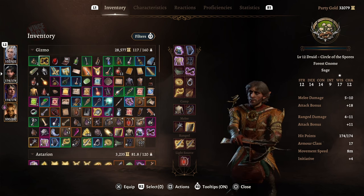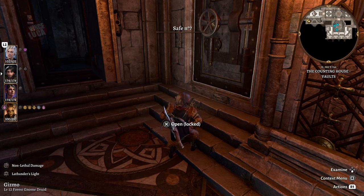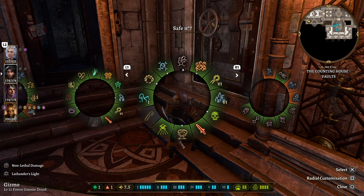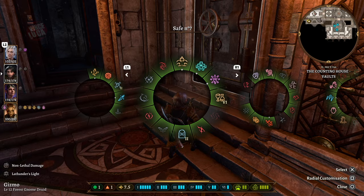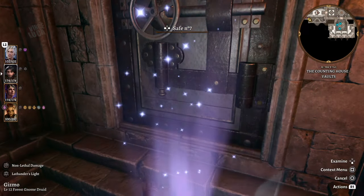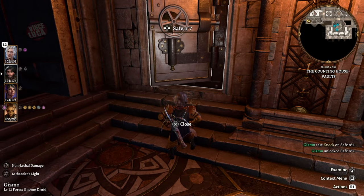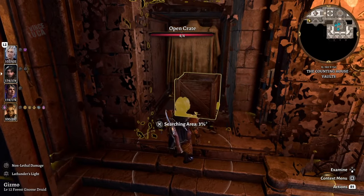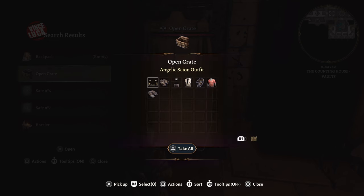If you go to the end of the vaults, you might find gloves that give you the Knock ability. Put those on and you'll have the Knock spell, which unlocks doors and safes just by knocking on them. Use that if you're having a hard time or if you run out of lockpicks.